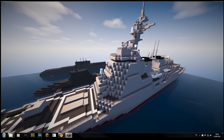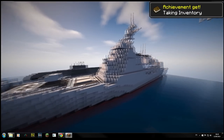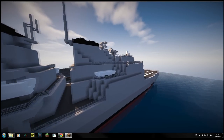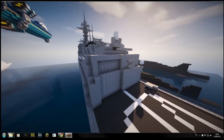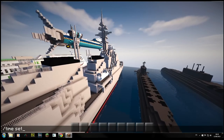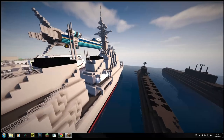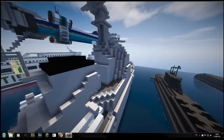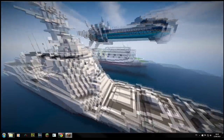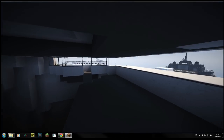Then we have the Atago class destroyer — a Japanese destroyer. It looks very much like the Arleigh Burke, almost like a more advanced version. It's really sleek, quite big. It's got a helipad at the back. This is one of my favorite ones destroyer-wise. The bridge part is really cool to look out from — the whole bridge area is actually huge as well.